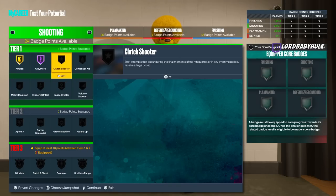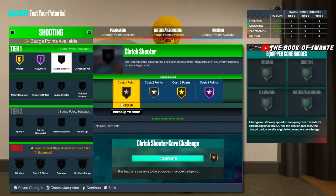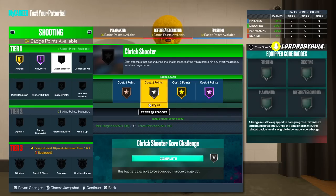Clutch Shooter is cool. I haven't really tested it myself, but it's something you could invest in. They say it activates after like 13 points — that's what they've always said every year. It all depends; if you have extra badge points you could put something into it. I would try to get it at a silver level for spot ups and guards.